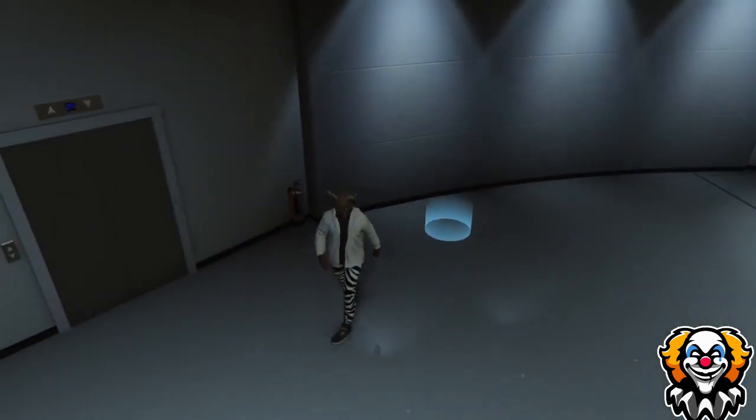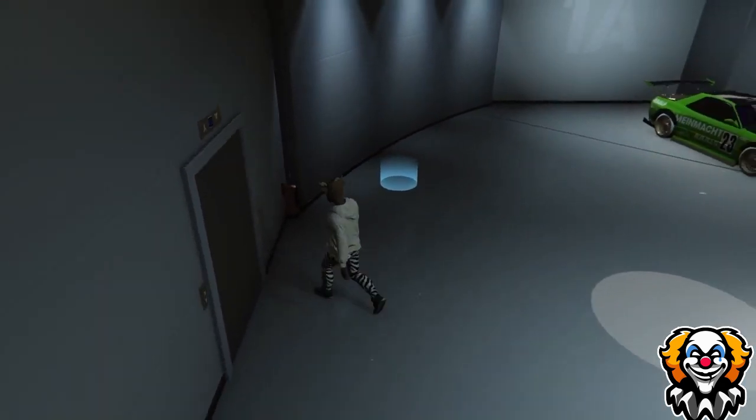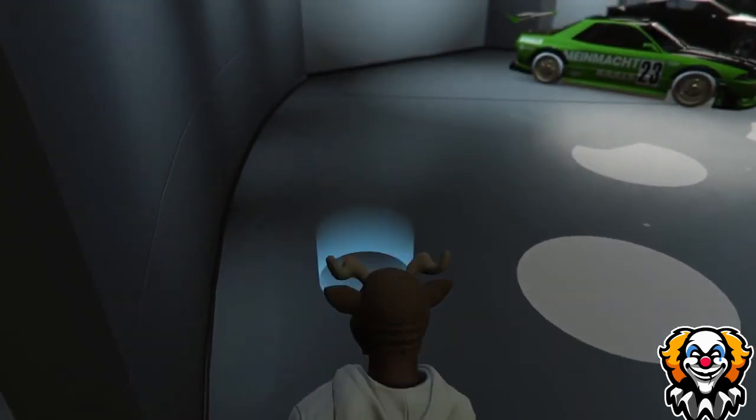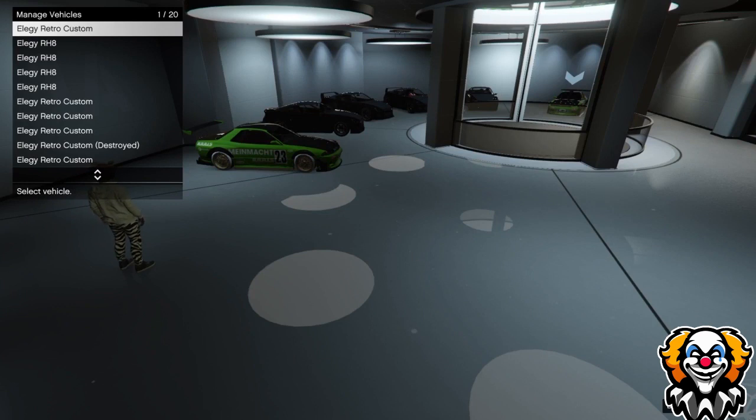Press right on the d-pad as soon as possible, otherwise it will not work. Then you need to select the car that your friend is in and just keep switching like I am in this video. You can see that your friend hasn't really switched right after you've switched.